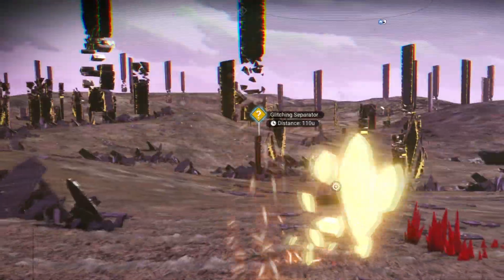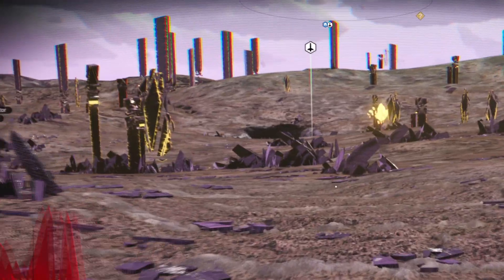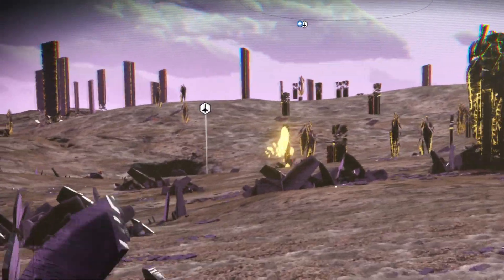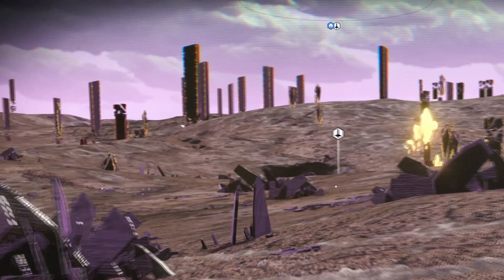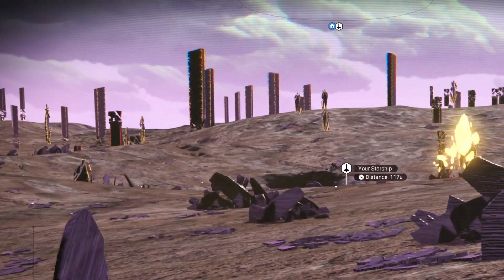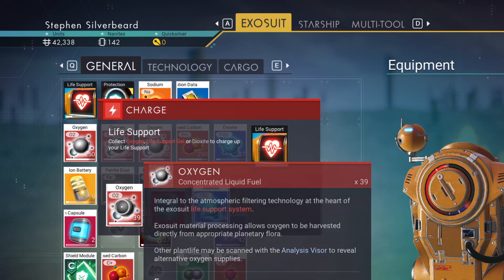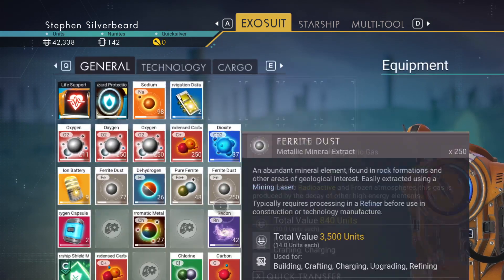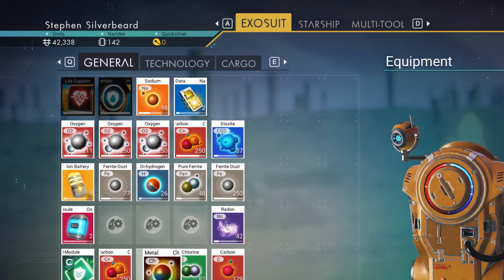I want to pick up some dihydrogen. What we need to find is some copper. This planet has got copper on it — that's the reason we were sent here. The question now is we've got to find it. I've also lost my ship, so what I'm going to do now is just make my way back to the ship and see if we can find some copper.